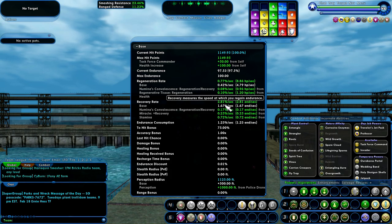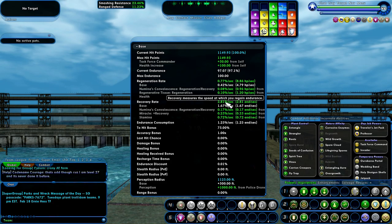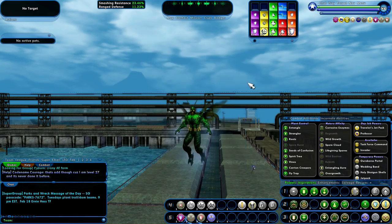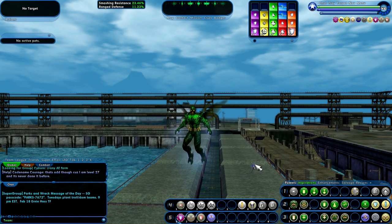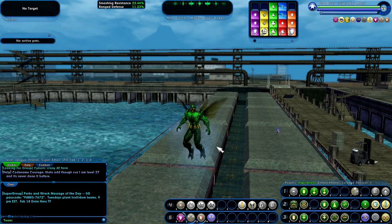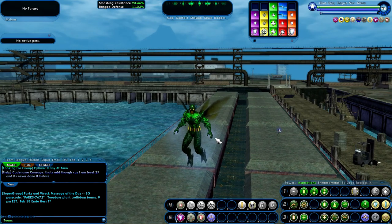Recovery rate — look at this — 2.81. I got the Miracle recovery of 0.25 and the Numina's Convalescence is 0.17, so that boosted me up quite a bit. I had 2.39 before, so that should boost me up quite a bit. That should help out a lot tonight. I'm going to try and do less spamming of roots too. I just love that power — it's so helpful and I see all those orange numbers, it's just very exciting.